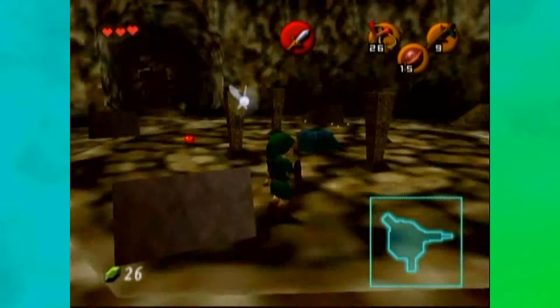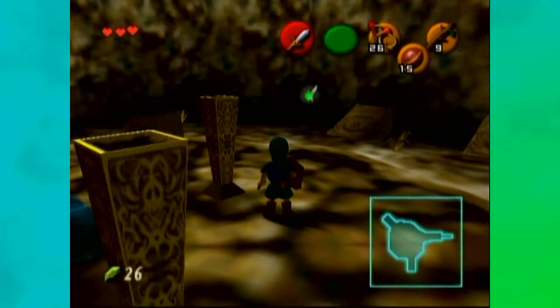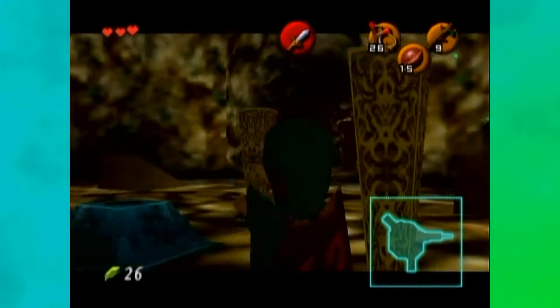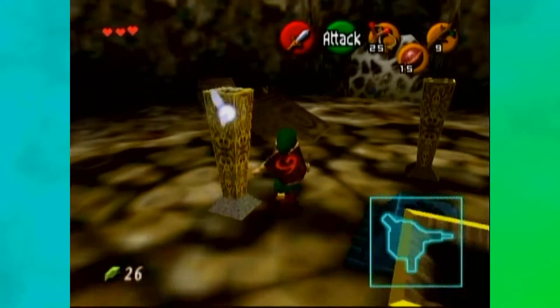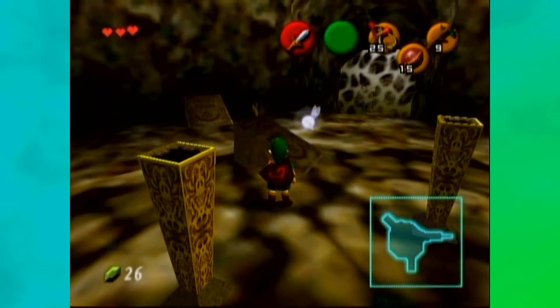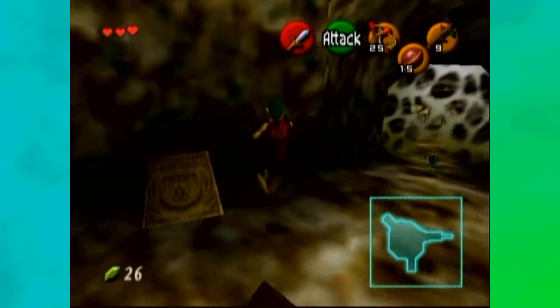What if there's more bats? There is, there is. I saw Navi go for one. I don't see any. Wait, there's graves in this room. Like, what?